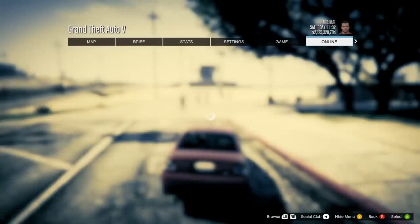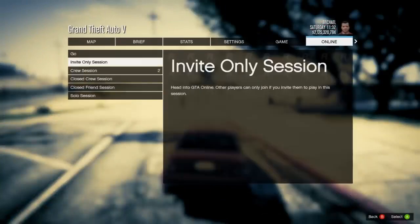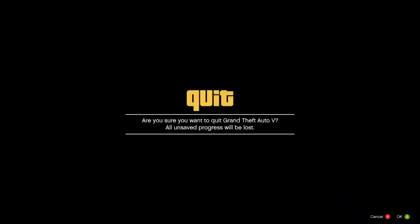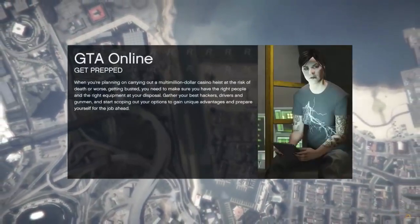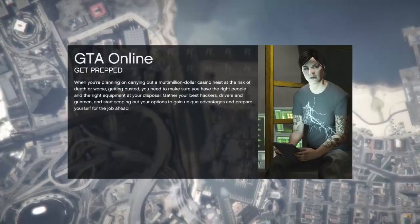The first step of this glitch is jumping into an online session. This one has to be an invite only — it can't be a solo session, can't be a close friends nor close crew session. It has to be an invite only session. And when you get into the game, make sure you don't invite any of your friends. You have to be by yourself for this one to work.